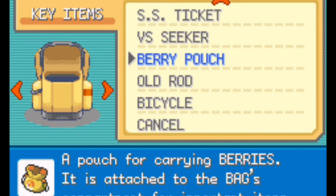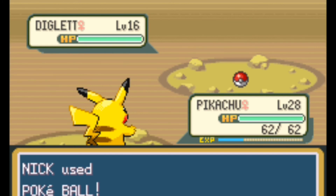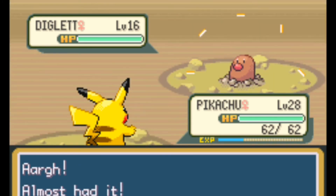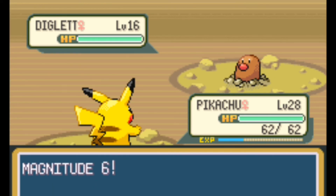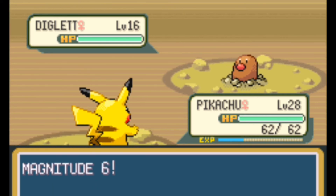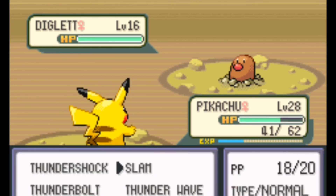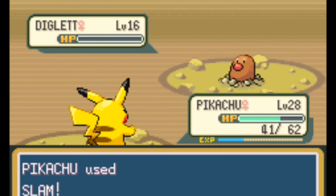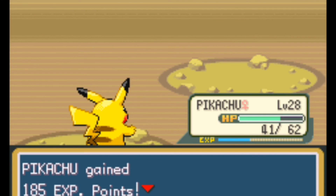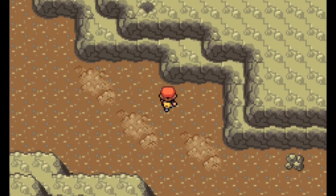Let's try to go for a Poké Ball right off the hop and maybe we'll get lucky, maybe we won't. Nope. Okay, Diglett's gonna use Magnitude. So the levels really vary in this cave — you might find a level 14, level 16, or you might even find a level 30 Dugtrio, which is Diglett's evolution. The levels vary a lot, which is kind of cool.